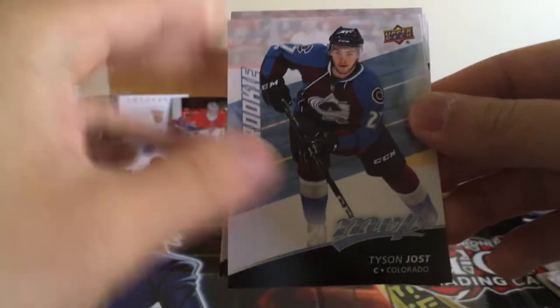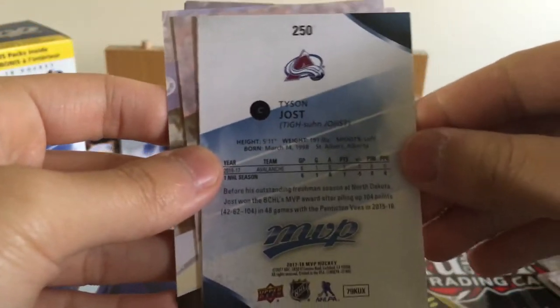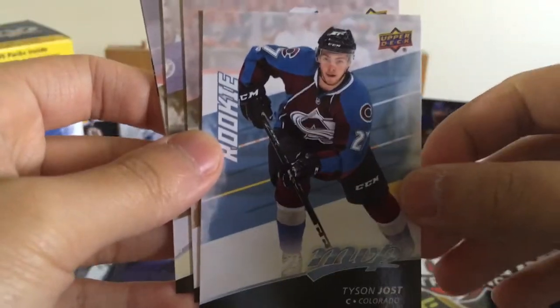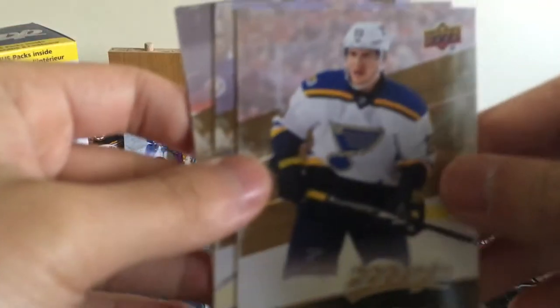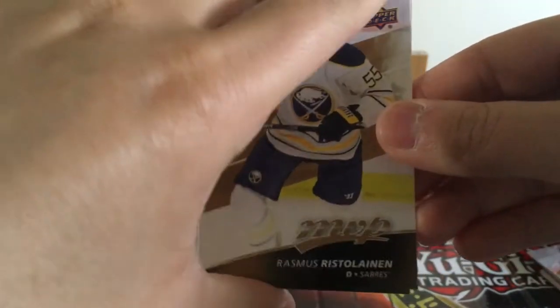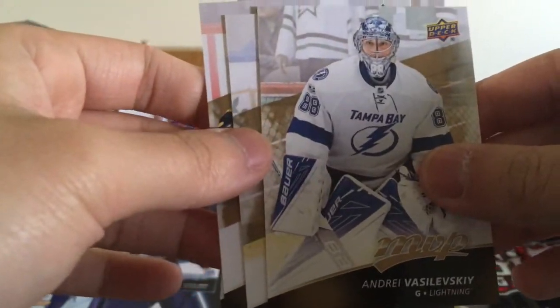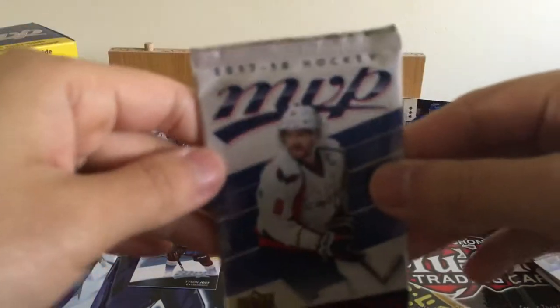Jerome Iginla. Okay, there's our first insert — we got a rookie, Tyson Jost, MVP. Nice, this guy should be pretty good in the future. Well, I guess since we have 24 packs, can't expect every pack to get an insert. Alexander Steen, Kyle Palmieri — if you get half inserts I'd say that's pretty good. Tyson Jost, yeah, I think that guy has a pretty bright future. Rasmus Ristolainen — him and Dahlin, that should be pretty crazy next season. Fredrick Andersen, Derek Stepan, he's with Arizona now. Vasilevsky and Jaden Schwartz. I think Schwartz is playing with Team Canada right now for the IIHF World Championships.